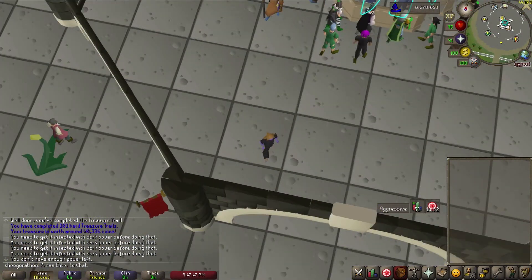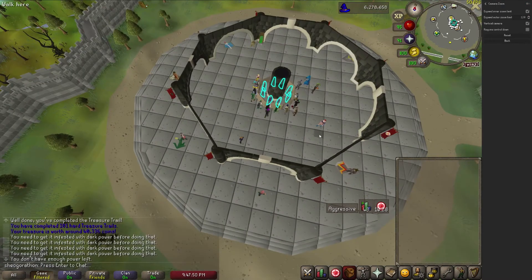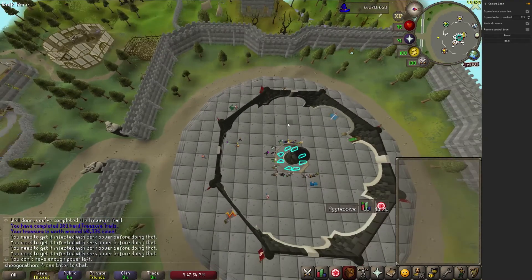The zoom unlimiter is a fairly simple plugin but I had to include it due to how much I use it. Being able to further zoom your camera out combined with the increased render distance of the GPU plugin brings an incredible amount of utility.